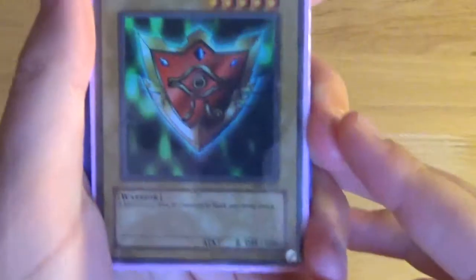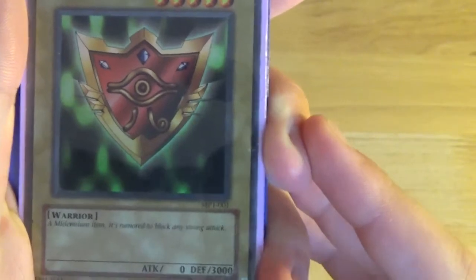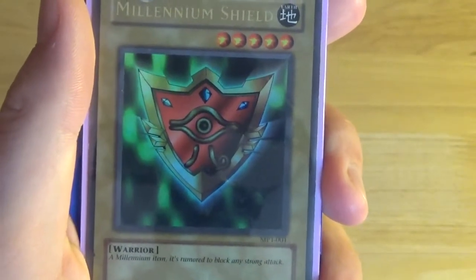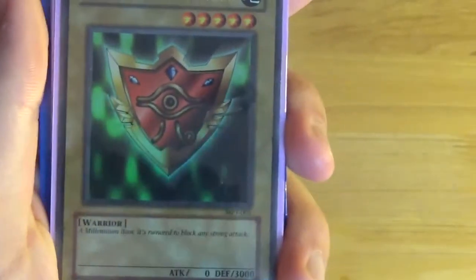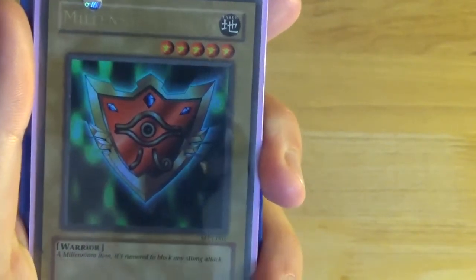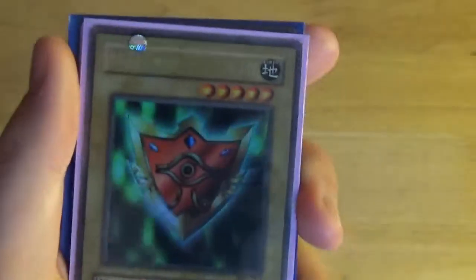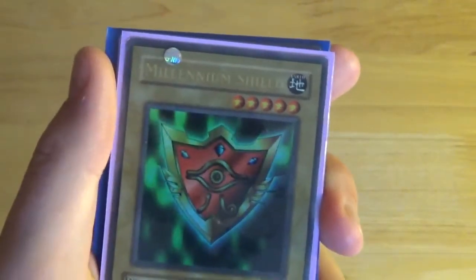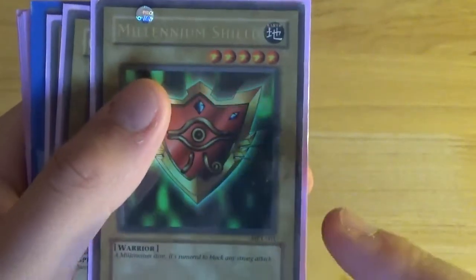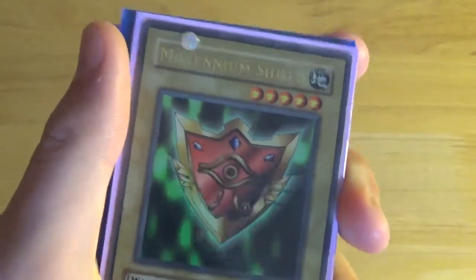First up we have Millennium Shield. It is an Earth Level 6 warrior with zero attack and 3000 defense. It's a normal monster with flavor text: 'A Millennium item rumored to block any strong attack.' 3000 defense is quite good. A lot of these supers and ultras are in a little rough condition, but a card that's 15 years old that came in a Happy Meal with a greasy burger and survived this long — I'll give it credit. You tend to only get perfect ones if you got actual McDonald's promo packs. This is MP1-001, and I believe it's had a reprint in Yugi's World with different artwork.